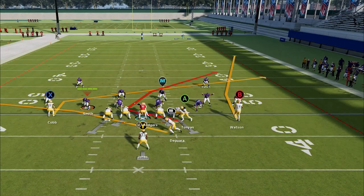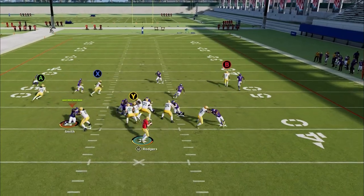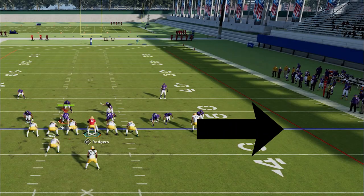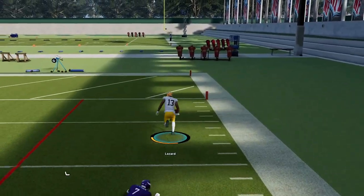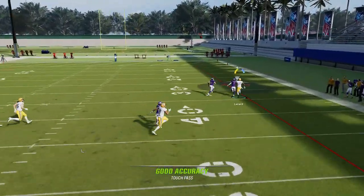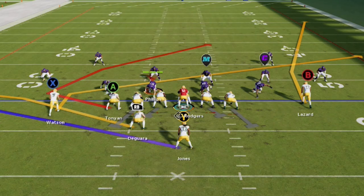The real glitch on this play happens against man press. It doesn't happen every time, but sometimes in Man Zero or Man Cover 1, the receiver doesn't get jammed at all and runs right past the cornerback for an easy touchdown. I notice this happens more when running it to the right side, so it's best to flip the play and run it in that direction. It also works more often against Man Zero. If running against Man Zero, the safety is man-to the running back, so to prevent him from doubling this route, block the fullback and put the running back on a check-and-release — this keeps the safety man to the running back in coverage.